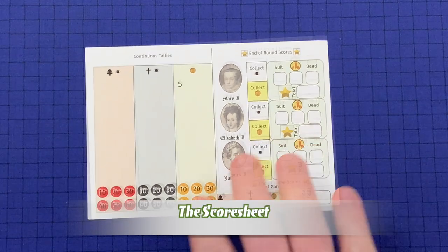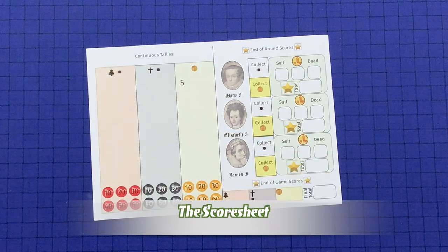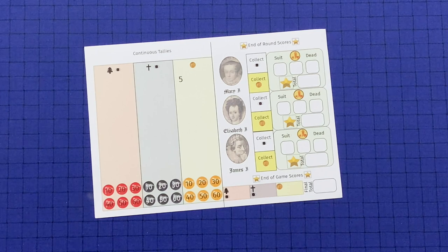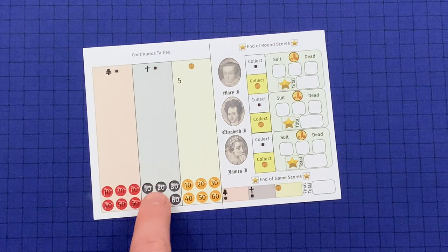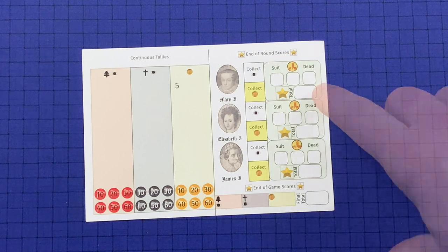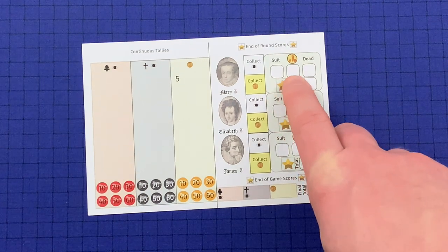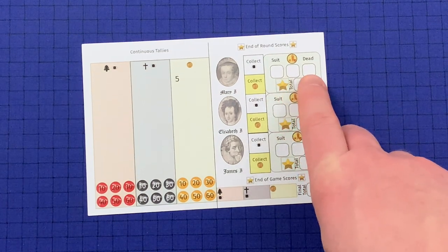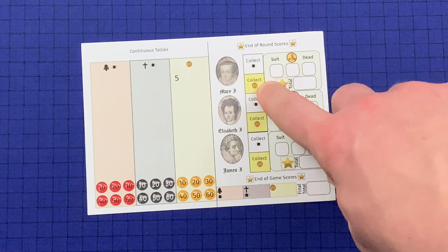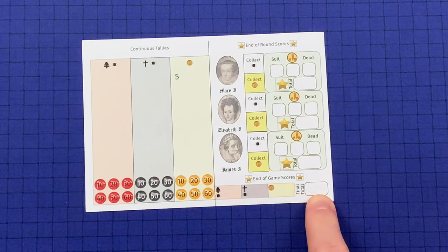Adding Queen Elizabeth I to the mix, removing Queen Mary, then dealing out the new cards. On the score sheet, as you score points for Protestants, Catholics, and money, you keep a running tally in the three columns. Whenever your totals reach a full multiple of 10, mark the respective pennant. Pennants will not be lost if the total drops below that amount. End-of-round scoring is tracked here with totals for suits, guild members, and dead, then totalled together. These boxes help you remember to collect your piety and taxes.